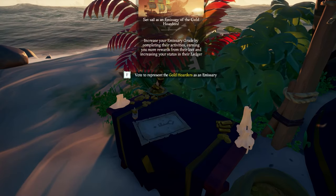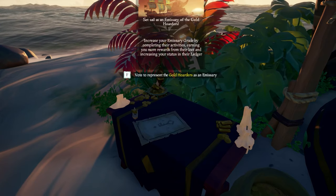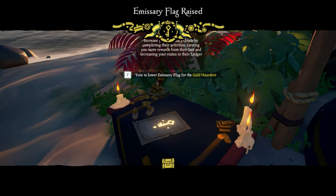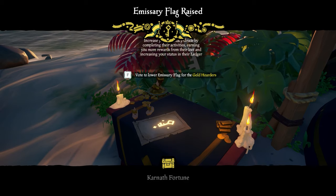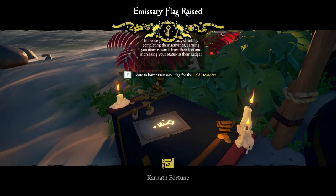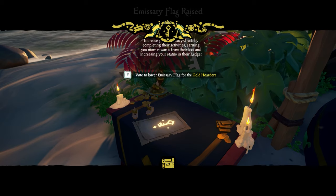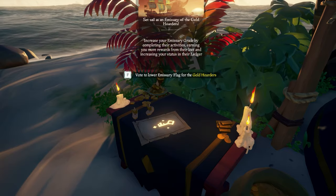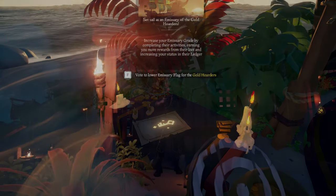Once you've voted to represent, a small wooden ship appears on the table. This lets other players on the server know there's an emissary for that trading company, and this wooden ship is present on all tables at all outposts for that specific company. For example, if you see two wooden ships and one is yours, you know there's another Gold Hoarder emissary crew on the server.